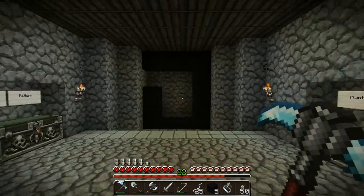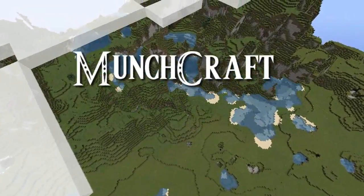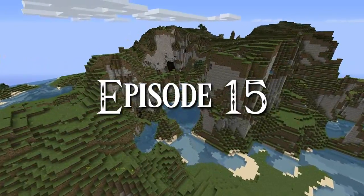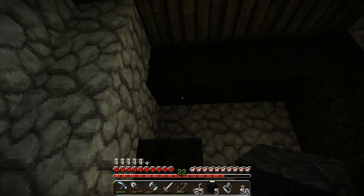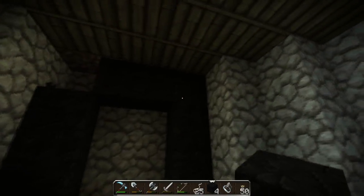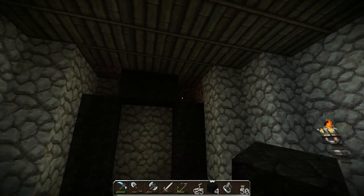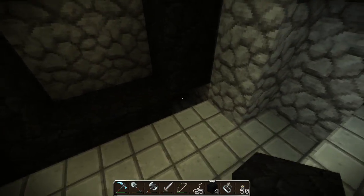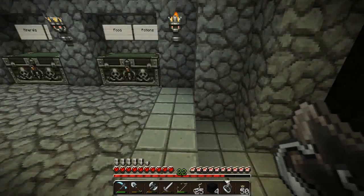Today we're gonna be going into the nether. So basically what you need for the nether is 14 blocks of obsidian. You can actually make a less expensive nether portal by making it like this and you only need 10 or 12. Whatever way you want to make the nether portal — I like mine the classic way. So let's go ahead and turn this thing on.